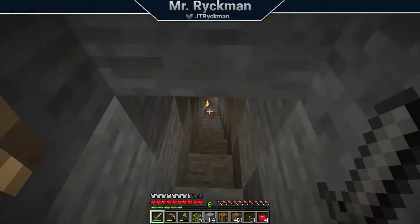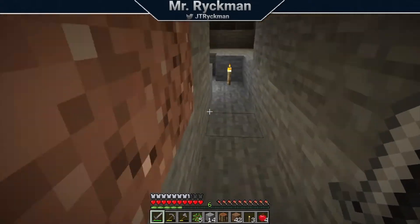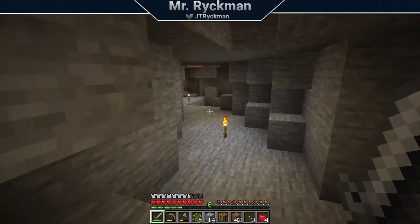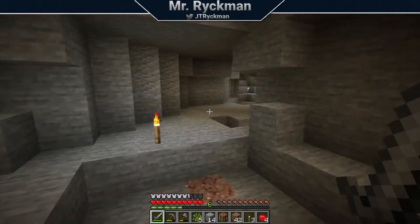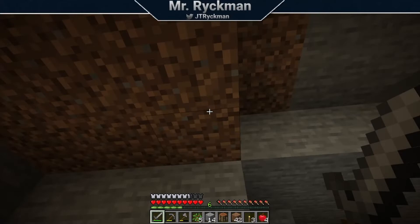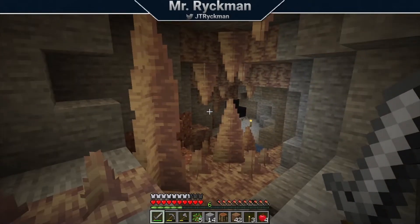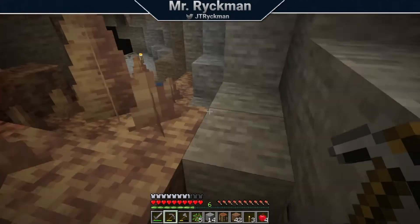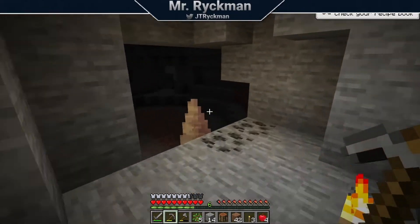The objective with going through these caves is just acquiring resources, specifically acquiring coal and iron. I know that path was the one that led us back up to the surface, so there's not a whole lot to get us there, and I'd rather leave this alone. So I'm going to go ahead and start mining out this coal here. Actually, let's keep exploring.